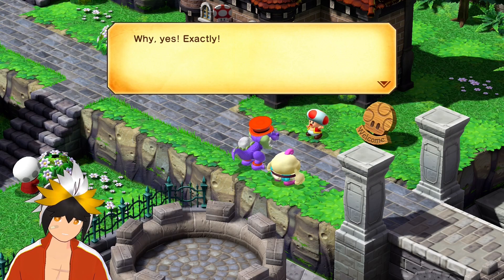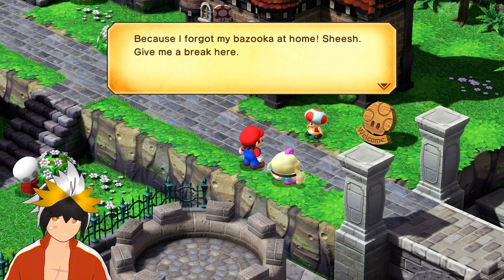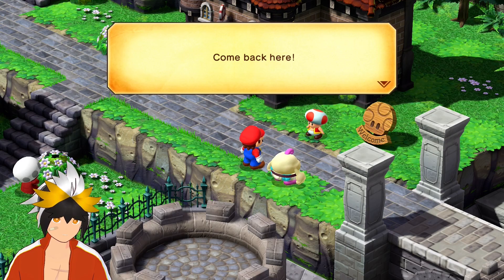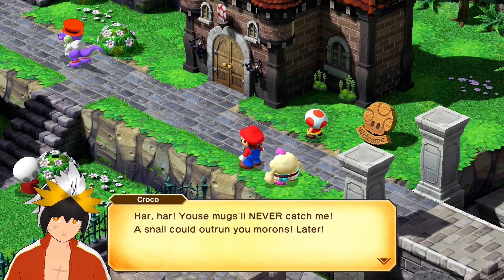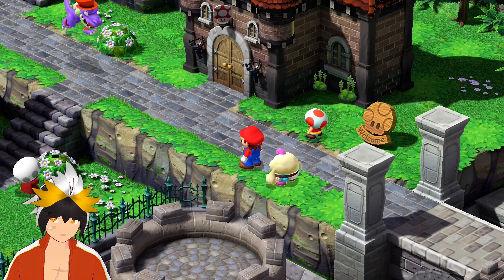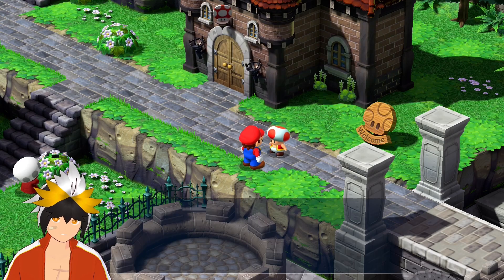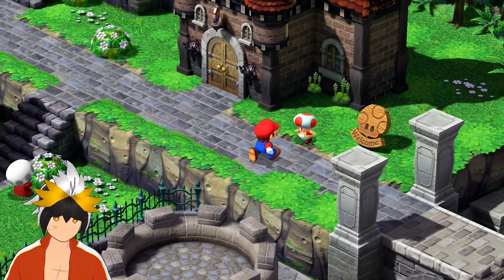Where did Mario get these powers? He is really courageous — he can just transform into like the people he's talking about. He's the one who took my coin. Why didn't you stop him? Because I forgot my bazooka at home! A bazooka? Were you going to use it in town? Oh there he is — Croco! He's got some muggles. Mugs will never catch me — a snail could outrun you morons! He's fast — gotta go fast. That's him, hurry Mario, let's get him. Mario, you might want to take this — got a map. If you select the map from the menu, you can pick a location to jump to, as long as it's somewhere you've been before. So we can fast travel!